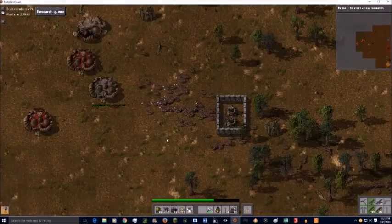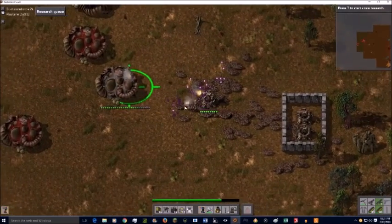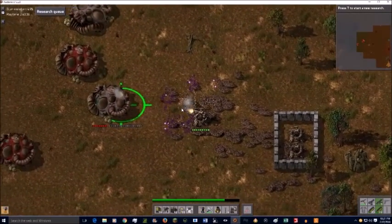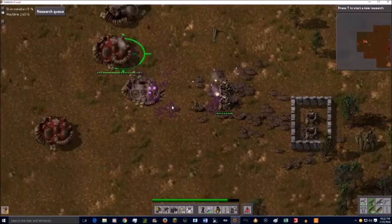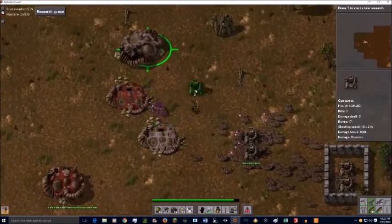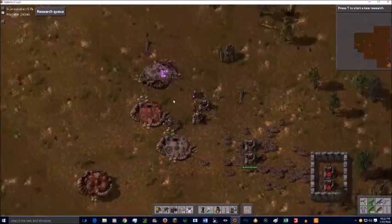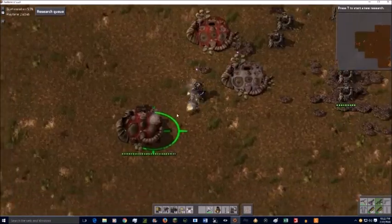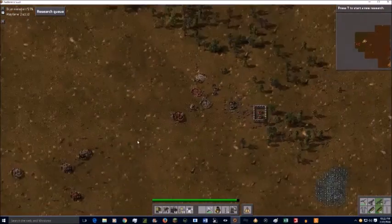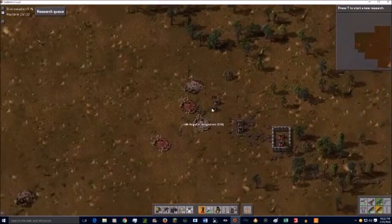But then I realize that as the biter attacks get worse, that outpost is just going to take a beating and I don't have any way of keeping the guns supplied. They burn through a lot of ammo — I think just in the time it takes me to take out those four bases they're almost empty, though it's hard to tell since I ended up taking the ammo out of them to put in different guns.